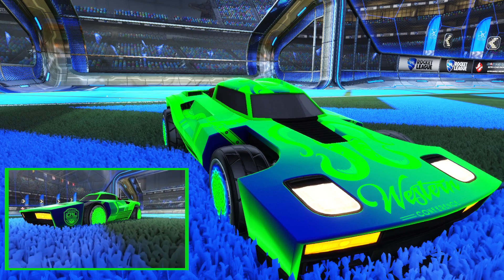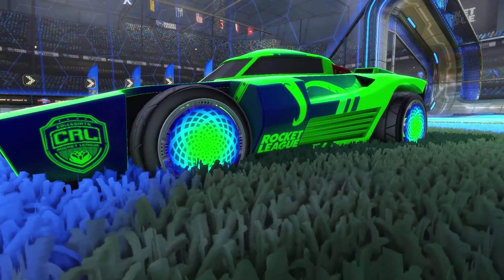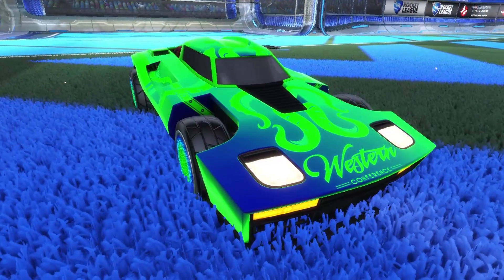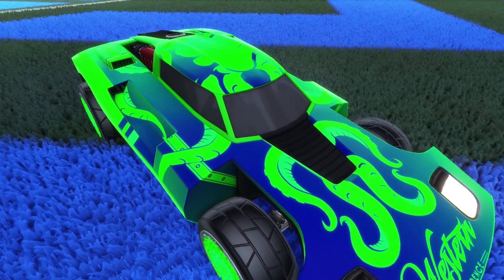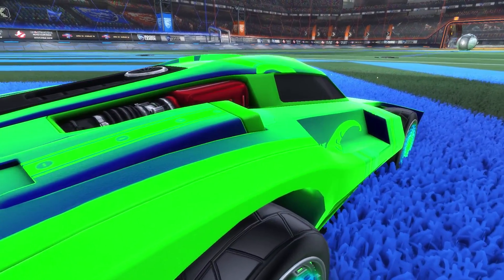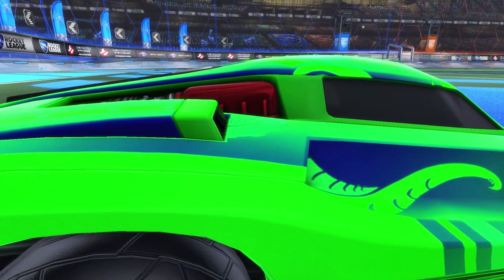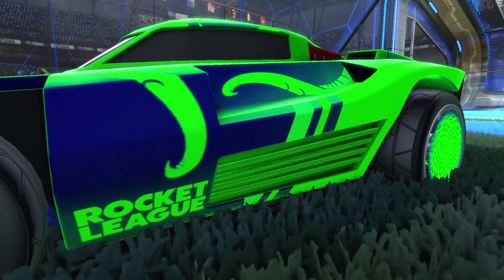Our next design is named Greenies. This one starts off with the very interesting green Zomber wheels at a price point of around 2 keys on Steam. We're then going for the Breakout Western decal, opting for an unpainted one in this design. I highly recommend a pearlescent paint finish here — the green on the very dark blue creates a very nice pop on this design. For accessories we're going with a Forest Green Breakout.